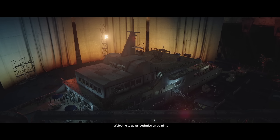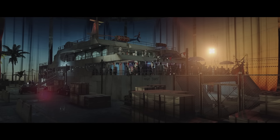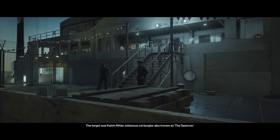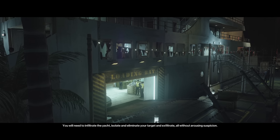Welcome to Advanced Mission Training. This operation originally took place in Sydney. The target was Calvin Ritter, infamous cat burglar, also known as the Sparrow. You will need to infiltrate the yacht, isolate and eliminate your target and exfiltrate, all without arousing suspicion.